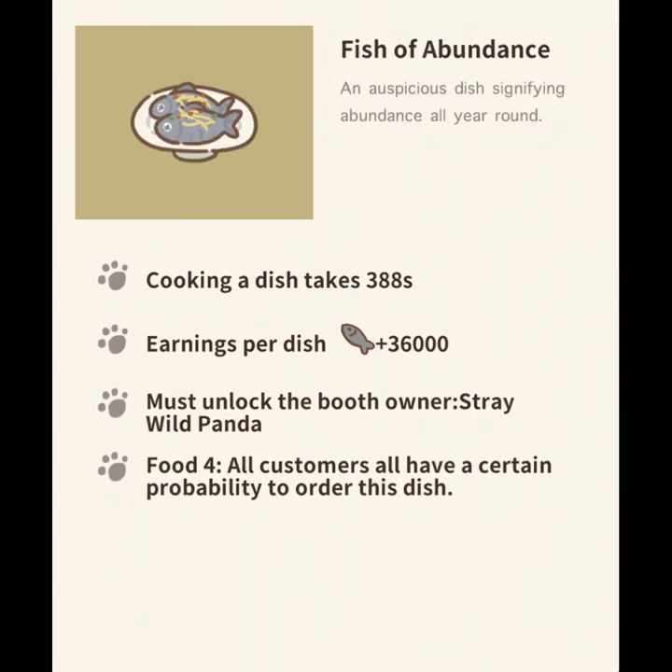The last new dish added in this update is the fish of abundance plate. The requirements are you must have unlocked the booth owner Stray Wild Panda, whose own requirements are either squid, crab, starfish, or red puffer fish to be placed in the vendor sign, and at least a 22,000 star rating.